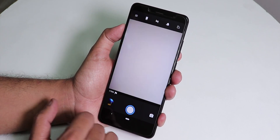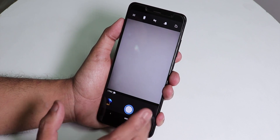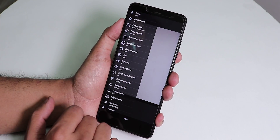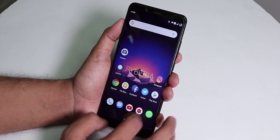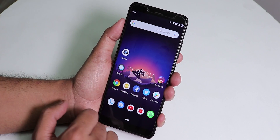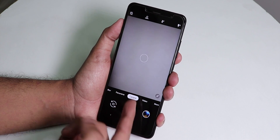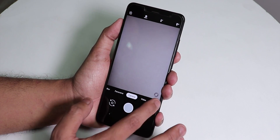The stock camera is one thing I'm disappointed with in this ROM. It has the Snapdragon camera, which is not good at all and takes pretty basic pictures. The good thing is that Camera2 API is enabled by default on this ROM, so you can just install any Pixel GCam and it should work fine — and as you can see, it works just fine.